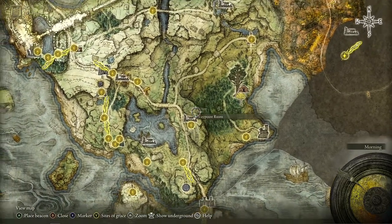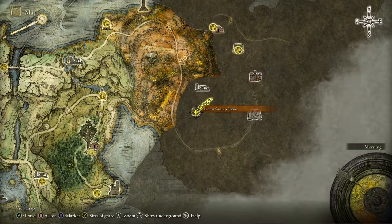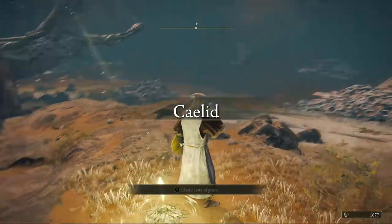Now, if you look at the side of the map, you see Limgrave. What you want to do is fast travel — if you don't have fast travel enabled — you want to go to the Aonia Swamp. So we'll travel there, and obviously you want to whip your steed out.